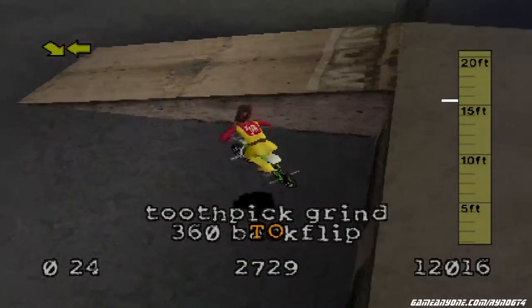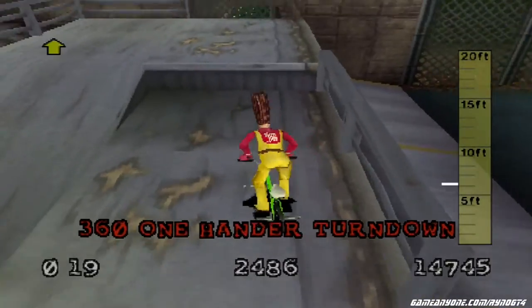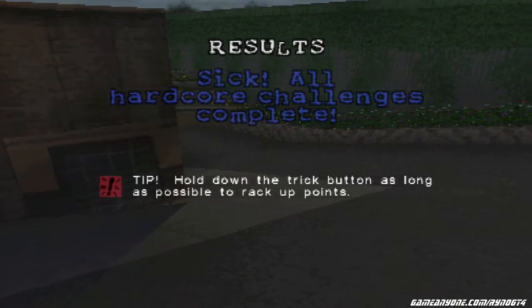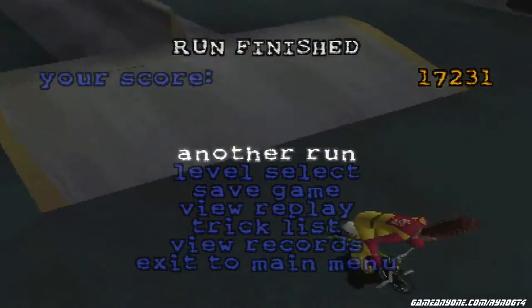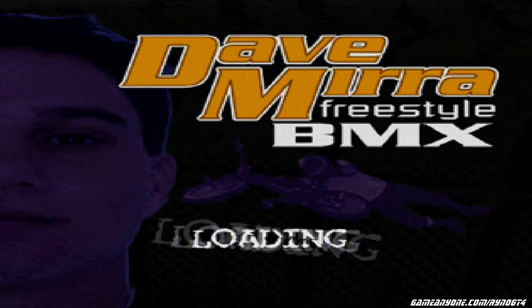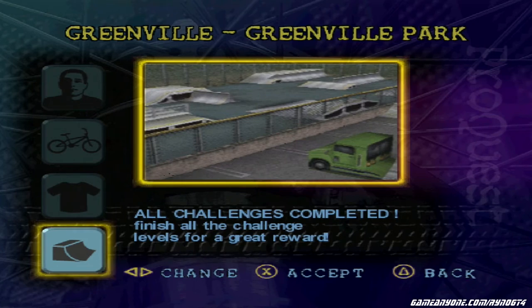So there we go — a lot easier challenges. We get a tip for clearing the hardcore challenges — sick, man. That's the end of this area that I can't remember the name of for some reason. So we shall exit and move on to the next area in the next segment. With that, stay tuned for more BMX Slim Jim Man stuff. Woo!